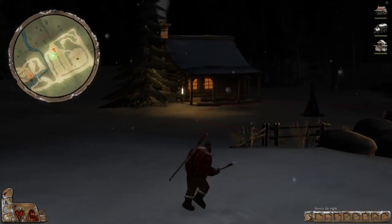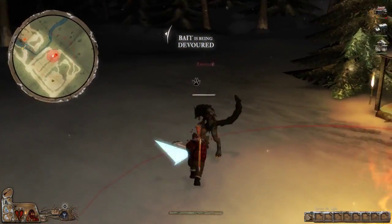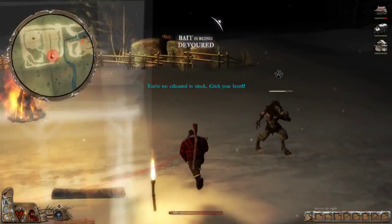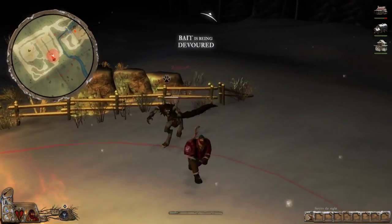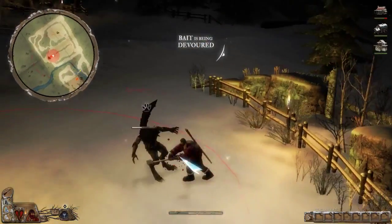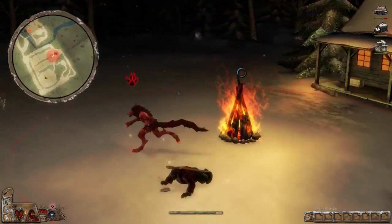Did I miss that other werewolf? I think there was another werewolf there. I think I missed the other werewolf - he's got another trap though. The bait is being devoured over there, so I've got to make short work of this dude. I'm by the fire. Bait is being devoured over there still - that's good. I got to the other werewolf in time to stop the bait being devoured completely, so it stayed there for the next wave. This guy's in rage now - I'm just going to run around in circles for a bit. That's doing a lot of damage.